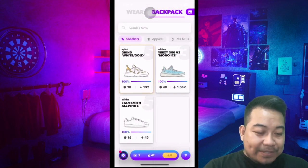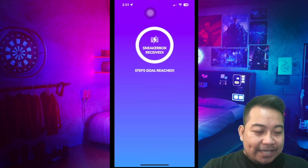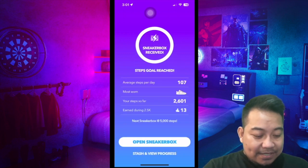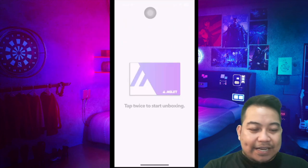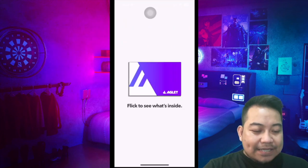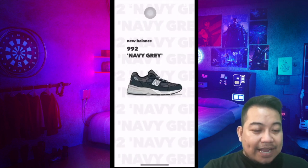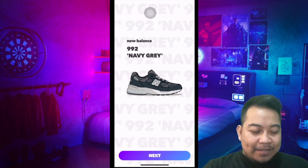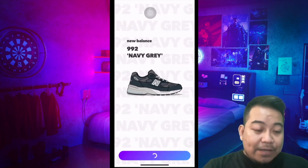Let's open the last one — we still have one. Open sneaker box. Tap twice, then flick on the screen. Wow! This is a New Balance 992 Navy Gray. As you can see, we have a collection already — we have a total of 5 shoes.